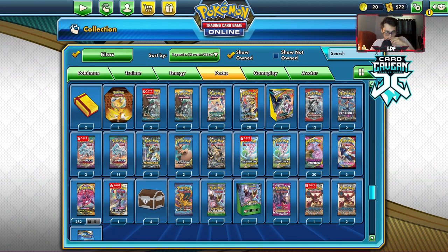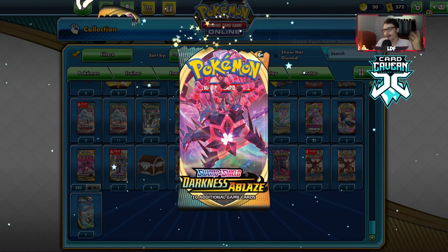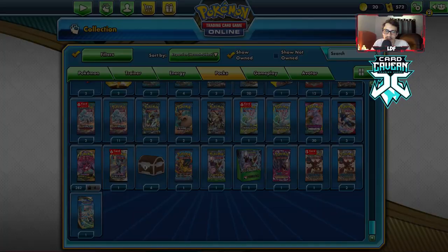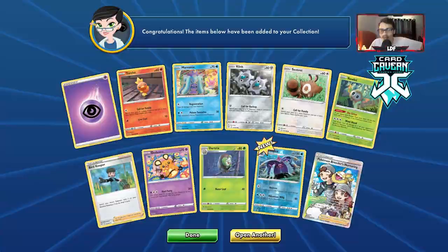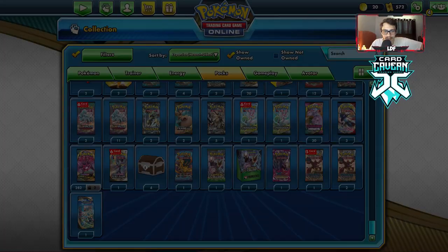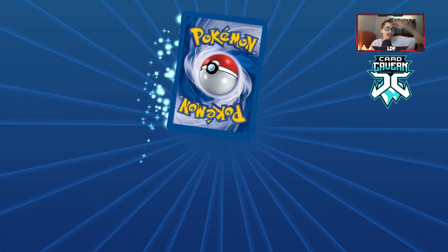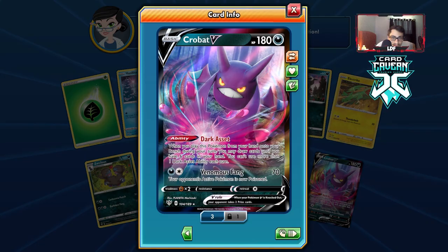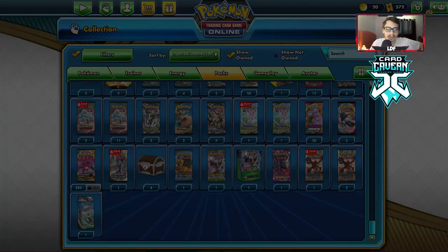Reversal Yell Horns — pretty sick! And we got a Grimsnarly V — not bad! Hope you guys enjoyed today's PTCGO video on the Malamar VMax Hydrigan deck. If you did, make sure you like the video and subscribe down below. Help me on the road to reaching 11,000 subscribers! Check out my Patreon down below if you want to pledge two dollars a month for access to exclusive content. And we got a Crobat! Yo, I'm hype! I don't mind having a locked one either because it's always good to have one.